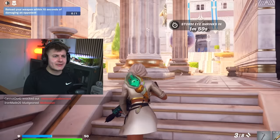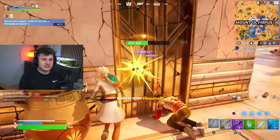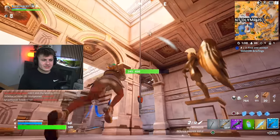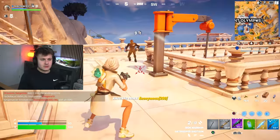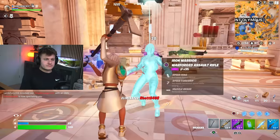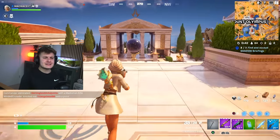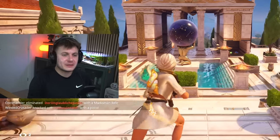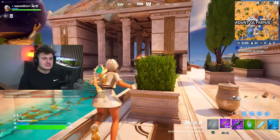Let's go and check out these easter eggs at Mount Olympus. That was too close. The first easter egg is actually right in front of your eyes and you probably didn't even notice it. It's actually to do with this statue in the middle, because if you take a closer look...